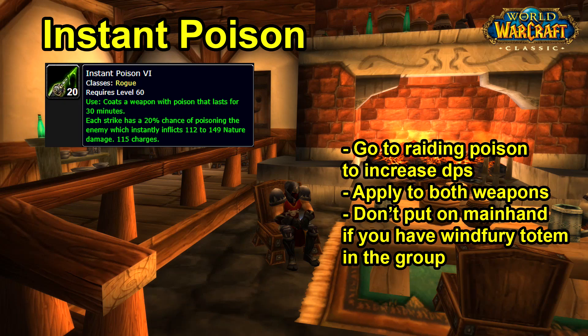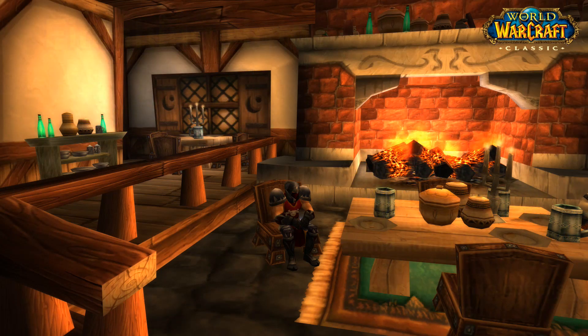If you're playing Horde and you're in a Windfury group with a Shaman, remove Instant Poison from your main hand so Windfury can fully buff your main hand weapon, and just put Instant Poison on your off-hand. Otherwise you will be massively nerfing your DPS, because Windfury Totem is way better than any poison on your main hand.